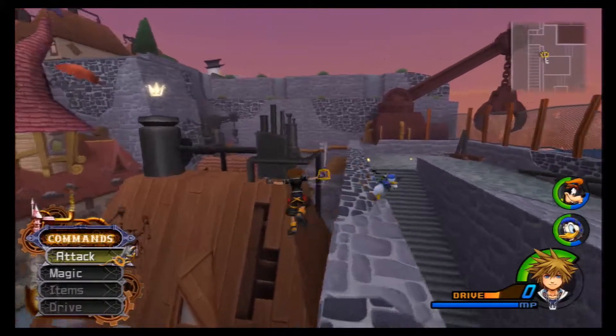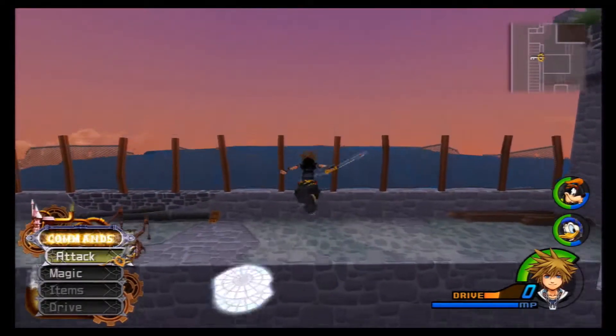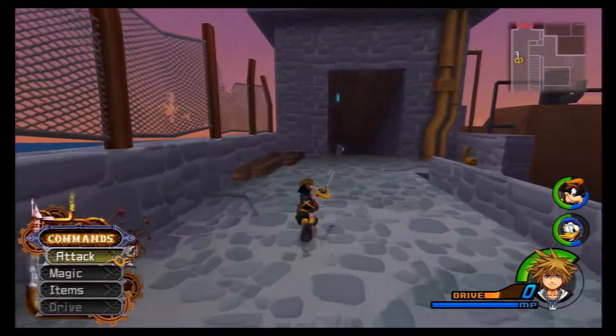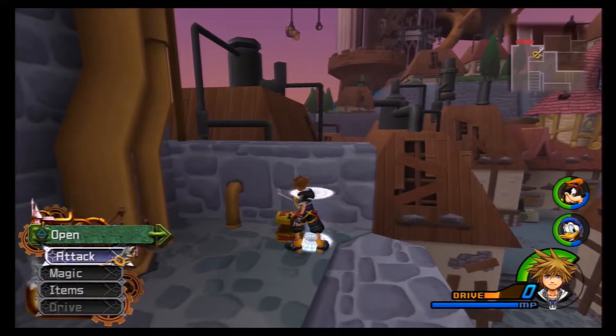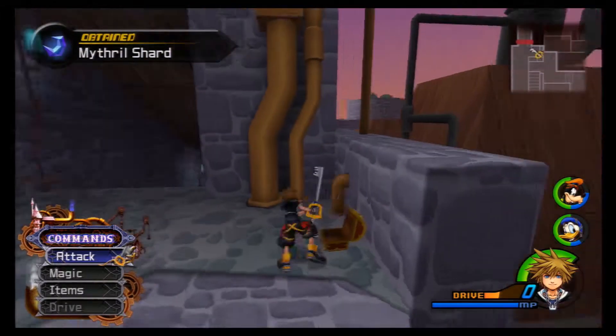There's a chest over there that I didn't get either. There we go — we got a treasure chest here, inside is a mithril shard, so another synthesis material. Let's head on down to the Bailey.